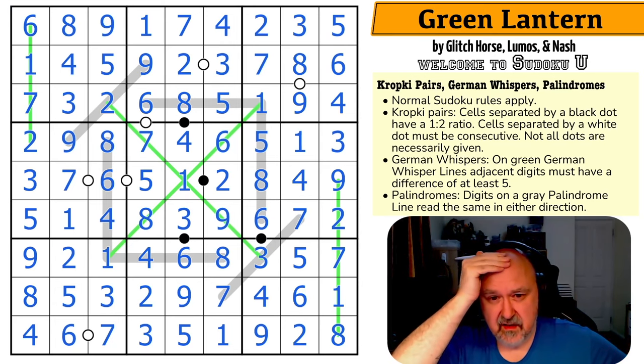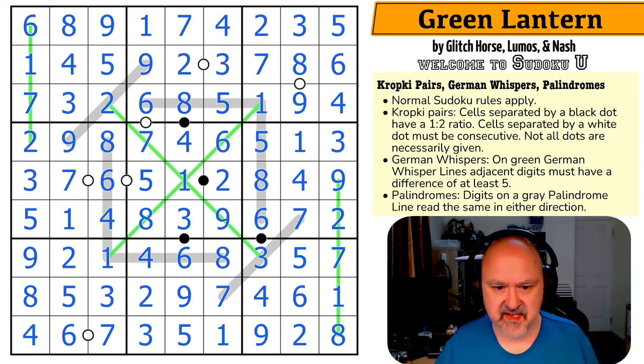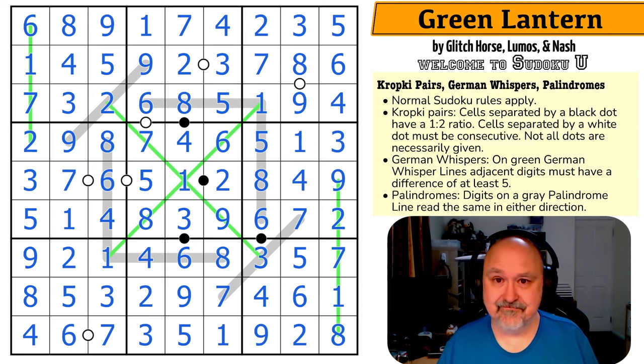These puzzles are getting trickier — these aren't coffee break puzzles, these are lunch break puzzles now. None of the spots in this one were as tricky as yesterday's but it was still quite tricky. Beautiful puzzle — wow. Glitch Horse, Lumos, and Nash: put three really clever people on a puzzle and they're going to make it trickier. Good stuff. Thank you, I hope you're enjoying the Sudoku U series. It's already very late and I've got more to record — I don't know how I'm going to cope. Thank you everyone for watching and as always, good luck with your solving.